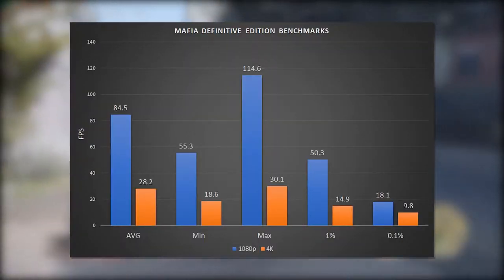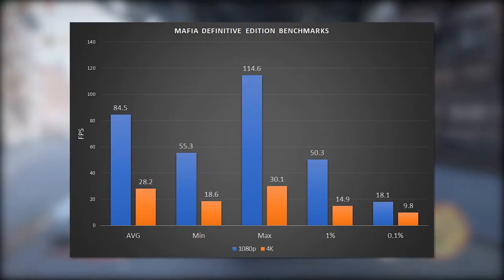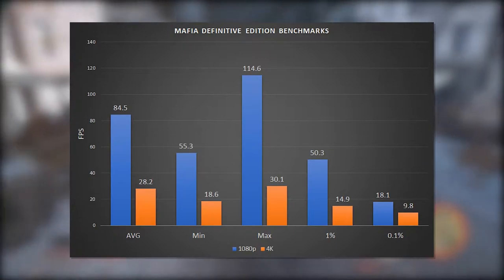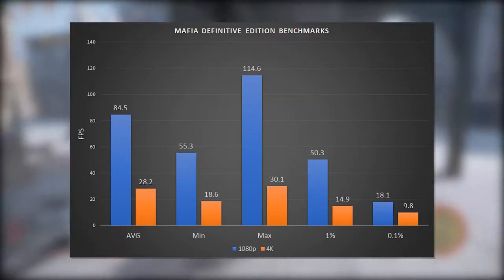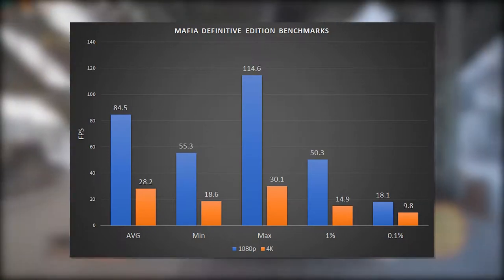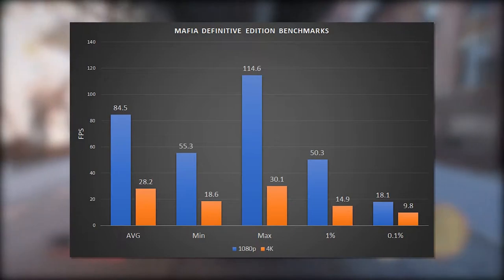Here are the benchmark results — orange is 4K and blue is 1080p. At 1080p the average was 84.5, minimum was 55.3, and maximum was 114.6. This is a huge difference at 4K with averages of 28.2, minimums of 18.6, and a maximum of 30.1.